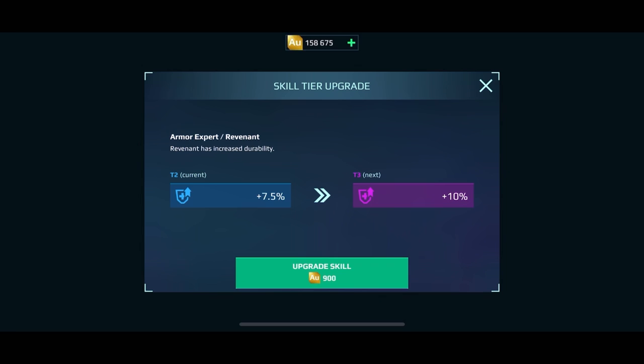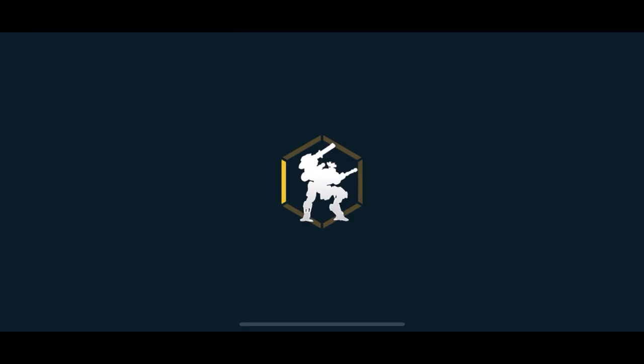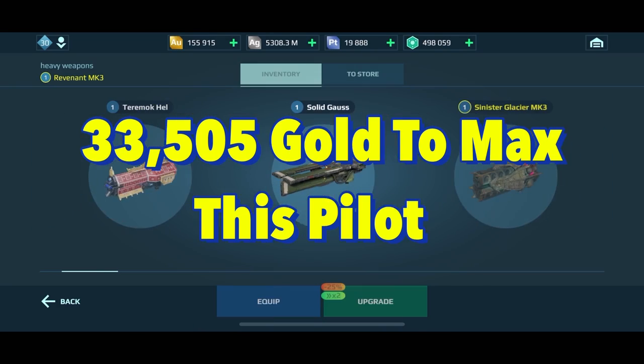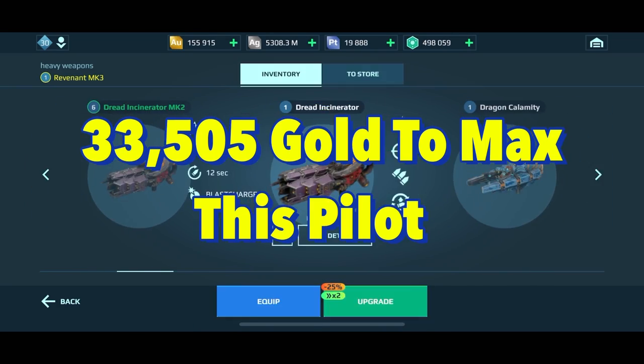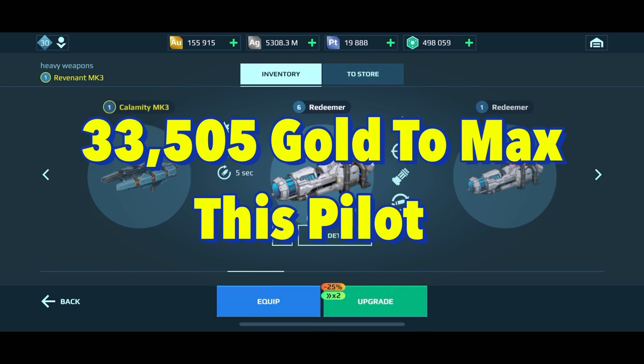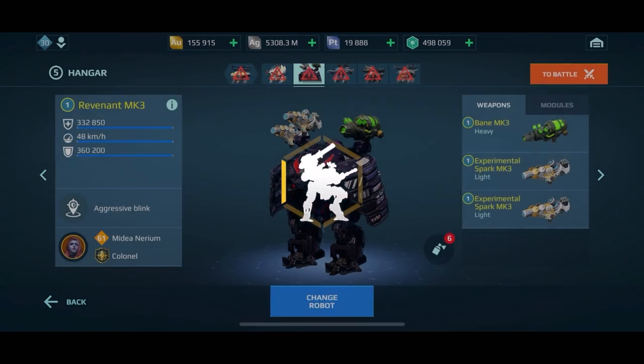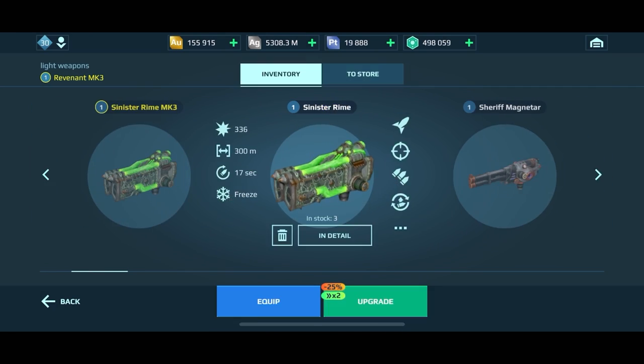Now I'm selecting the skills I want to upgrade and upgrading them all to tier four. Boom — we are done. Initial starting gold was 189,420 and we ended at 155,915, which means it cost 33,505 gold to max this pilot out. That's really good.